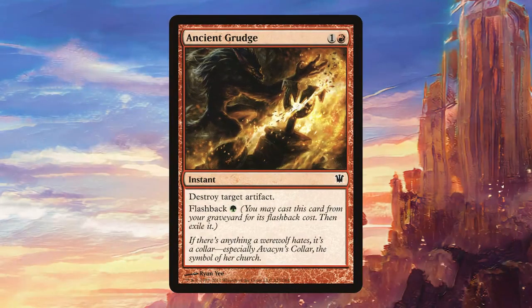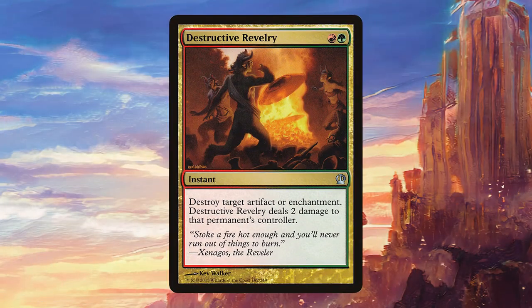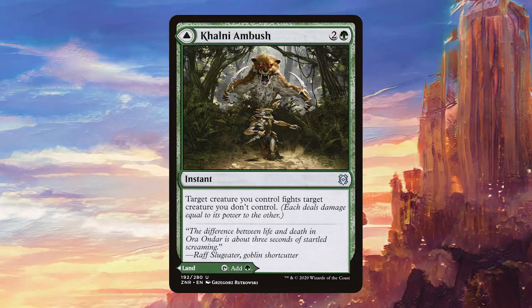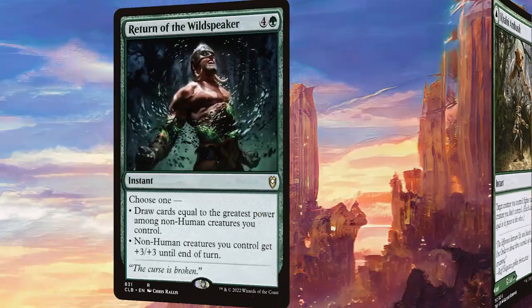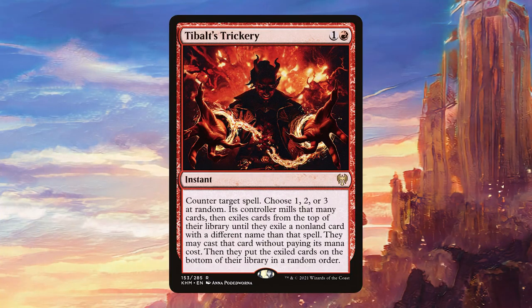For instants we have Ancient Grudge — nice removal for artifacts. Chaos Warp deals with a problem permanent. Destructive Revelry can deal with artifacts or enchantments and features satyrs in the art, which is a plus. Colony Ambush can take care of one of our opponents' creatures. Return of the Wild Speaker is incredibly flexible — it can either draw us a lot of cards or, more likely, give us an instant-speed overrun effect that can catch opponents unaware. Tibalt's Trickery is a great way to interact on the stack and adds a little more randomness to the deck, which fits our commander thematically.